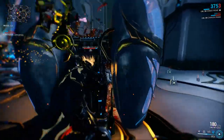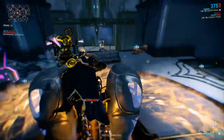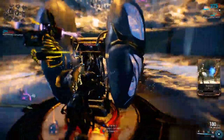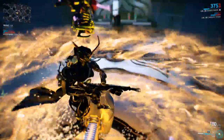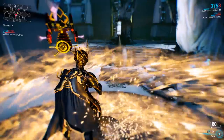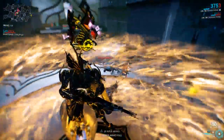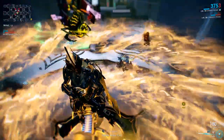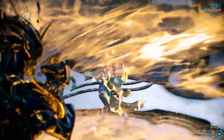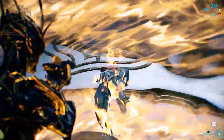Here we are doing a derelict defense mission. As you can see, the fire blast is activated and you can activate it as many times as you want. With this build you have around 40 seconds of this Fire Fright ring of fire, and look — there is no infestation that comes to my cryopod.